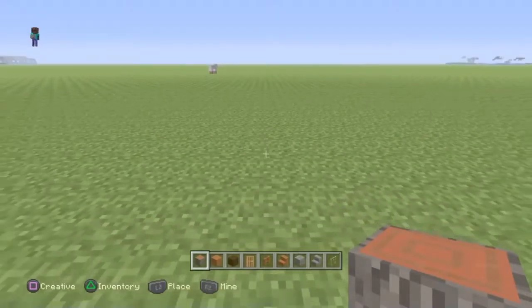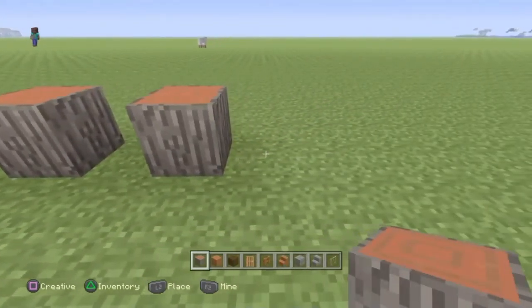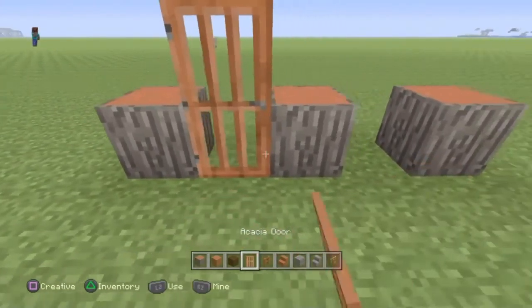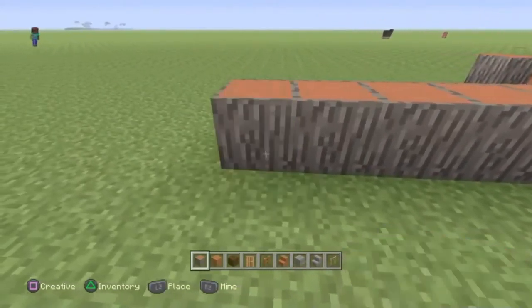All you've got to do first is just place an Acacia wood block right there, leave a gap, place another one, do it on the other side just like that. Now put an Acacia door there and you do eight along — one, two, three, four, five, six, seven, eight.